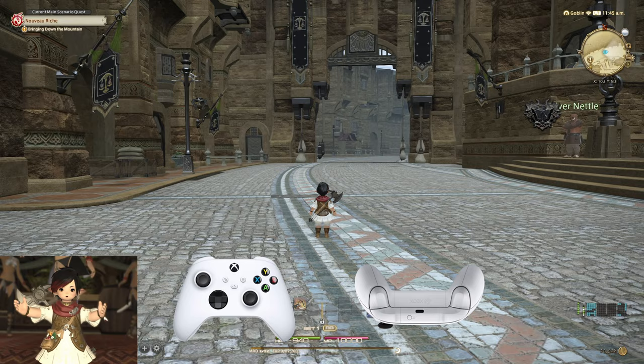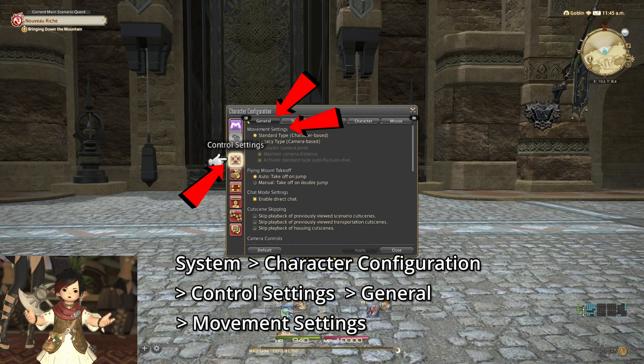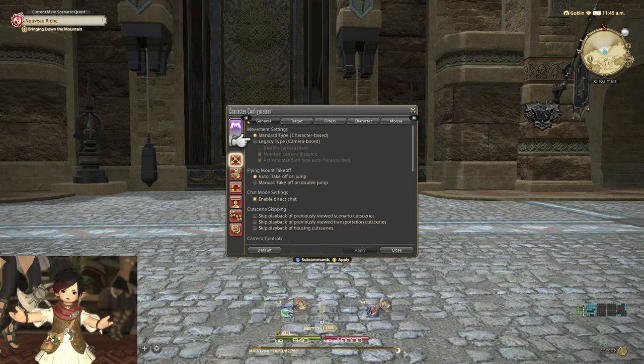Tip 1: Switch to Legacy Movement. If you're using a controller or playing on console, you have the option to control your character either through Standard or Legacy Movement. In the main menu under System, Character Configuration, Control Settings, General, Movement Settings, you'll find the options for Standard Type and Legacy Type.